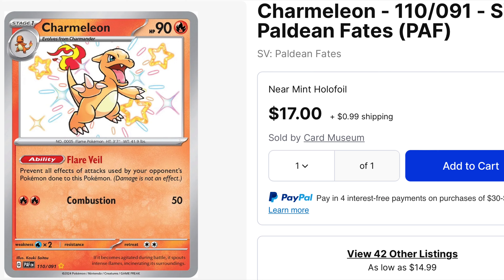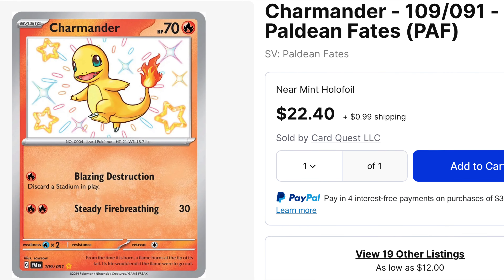Next up we have Charmeleon, and this comes as no surprise given the fact that the Hidden Fates Charmander and Charmeleon were very sought after. So next up we have Charmander — these two go side by side.